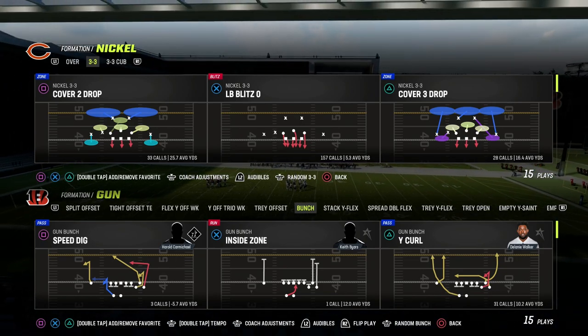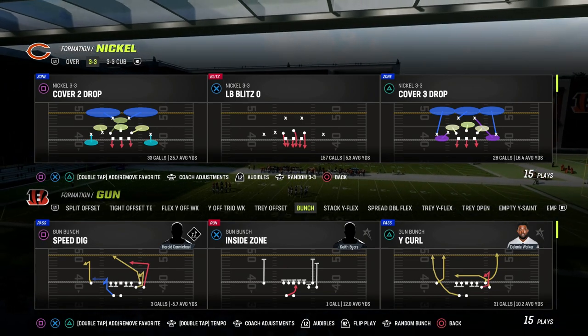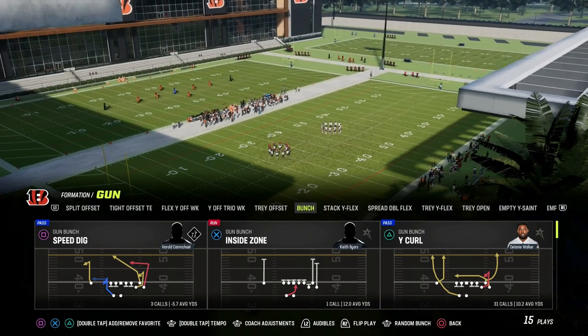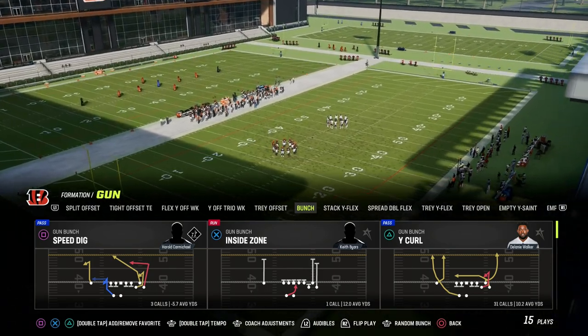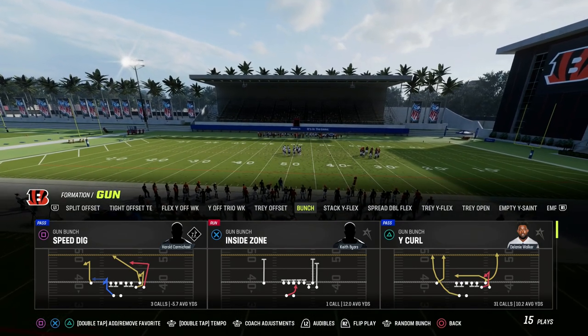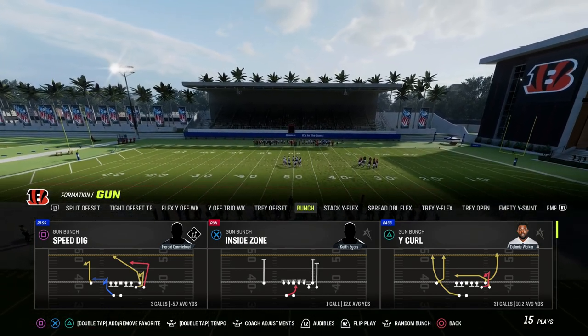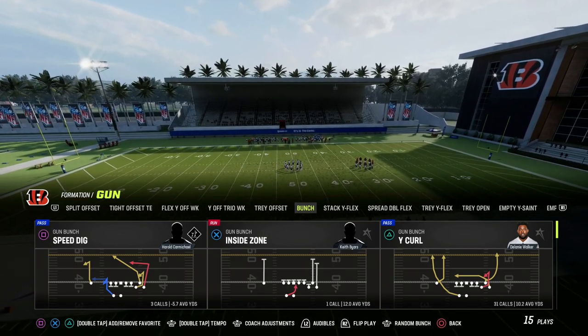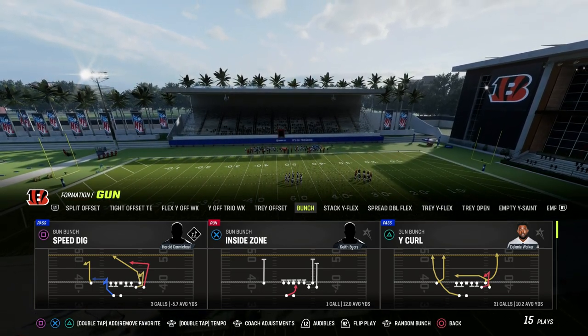In this video, I'm going to be sharing with you one of the most effective route combos out of the gun bunch formation to attack man coverage and zone coverage, specifically cover two zone coverage or any kind of solo wide receiver outside third tactic that people utilize to try to take away C routes. We're in the Saints playbook today.